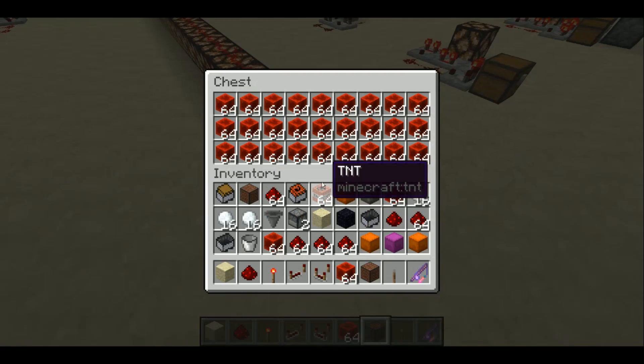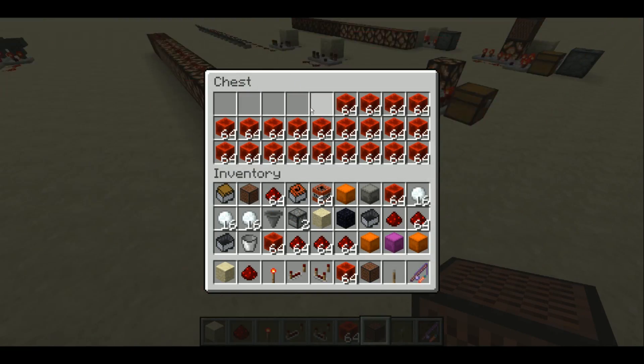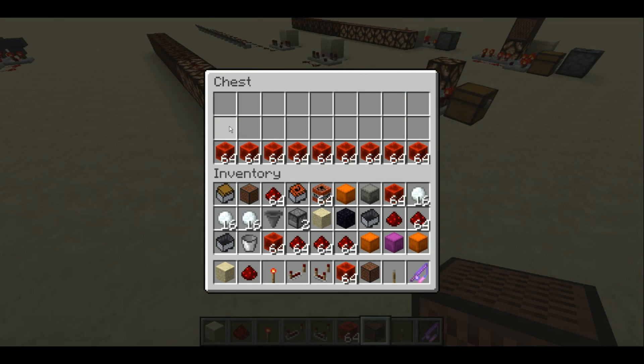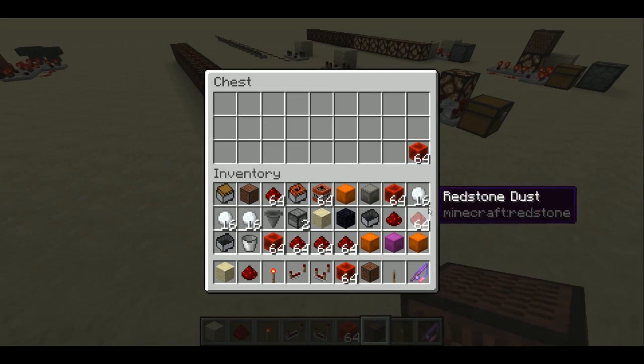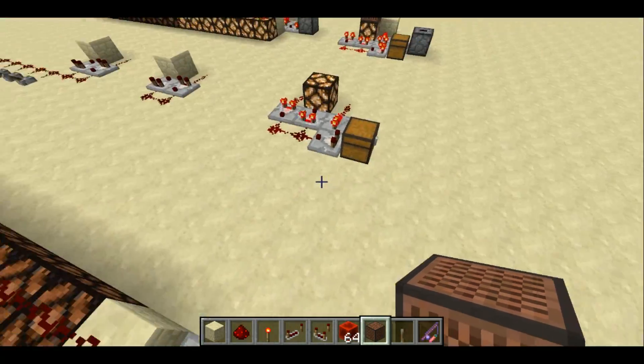All 15 lamps are lit up, and you can maybe see out of the top left as I remove blocks from the chest, the signal strength decreases and fewer and fewer lamps are lit up — until we get down to a single stack, one lamp is lit up. We remove the last set of blocks and it's completely unlit.